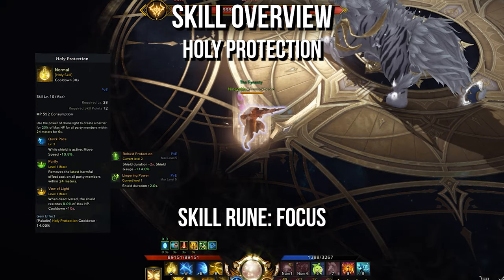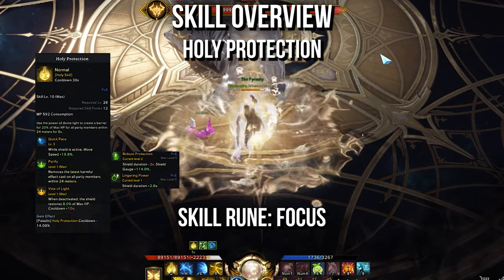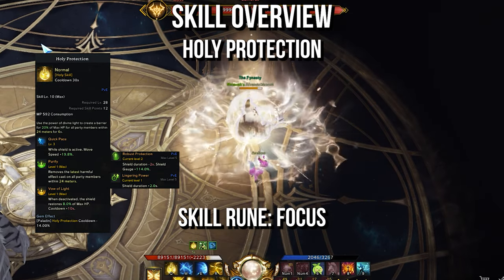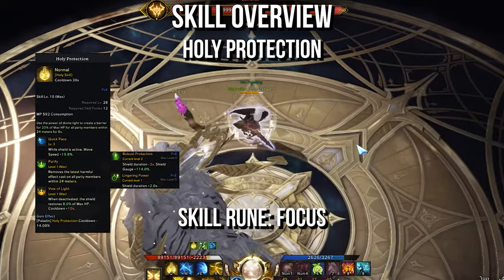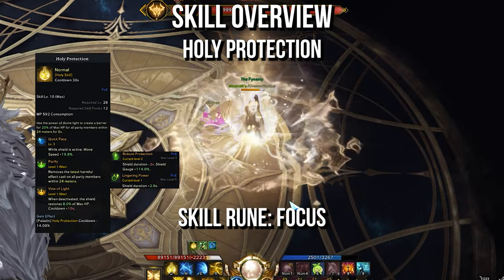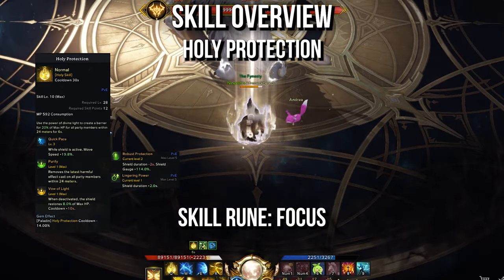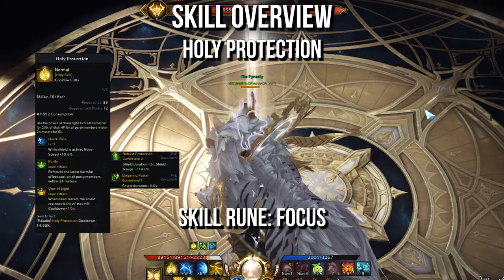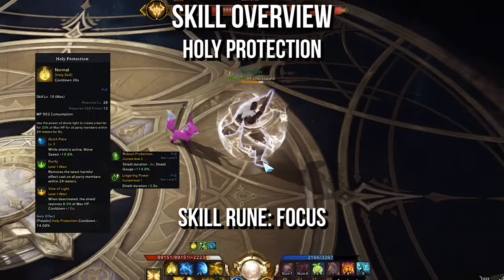Holy Protection is the fourth mandatory ability that heals, gives a shield, and increases movement speed. Your skill tree choices are Quick Pace, Purify, and Vowel of Light. Quick Pace gives 15% movement speed while this is active. Purify removes a debuff on each person who gets a shield from you. Vowel of Light heals for 8% max health after the shield expires. The choices Maintained Effect and Robust Protection are used instead of Purify in boss fights where debuffs aren't an issue. Use a Focus skill rune with this ability for the best results.